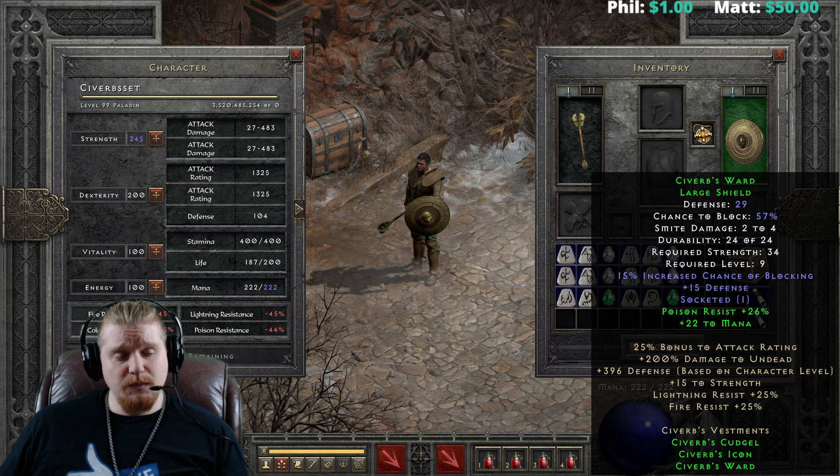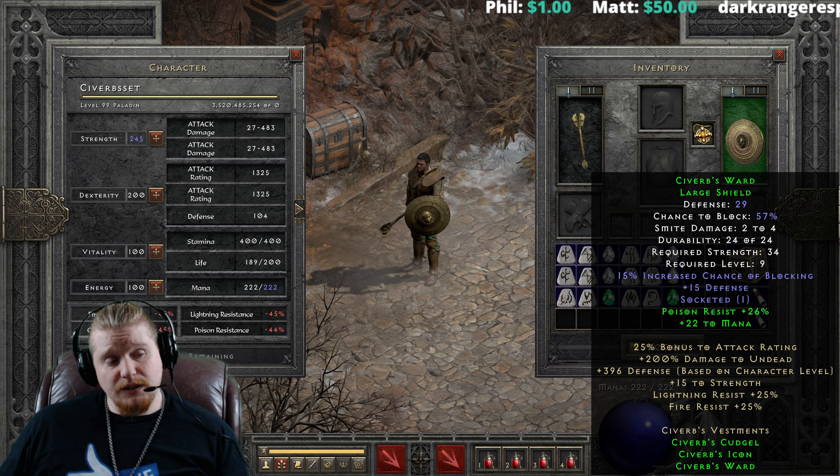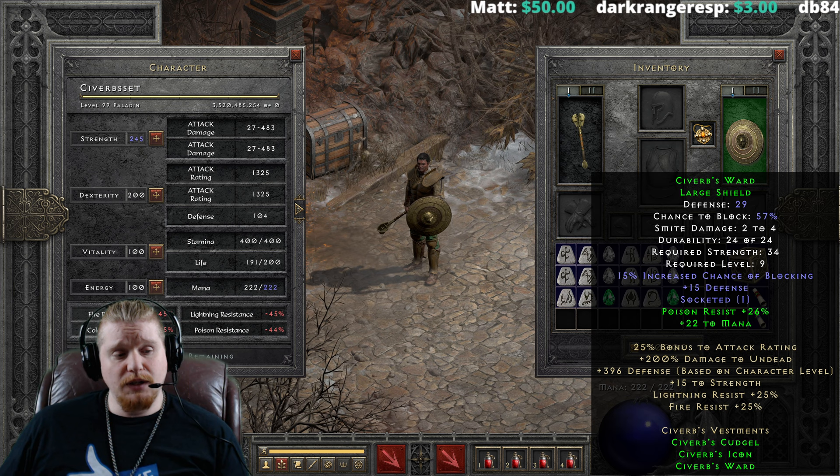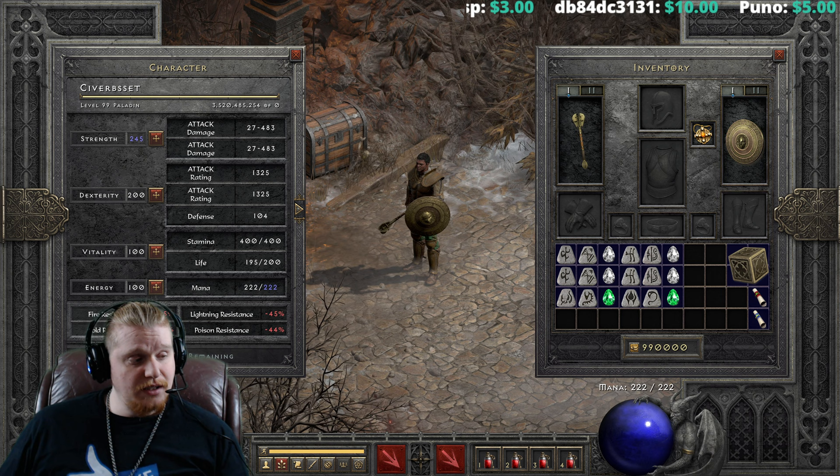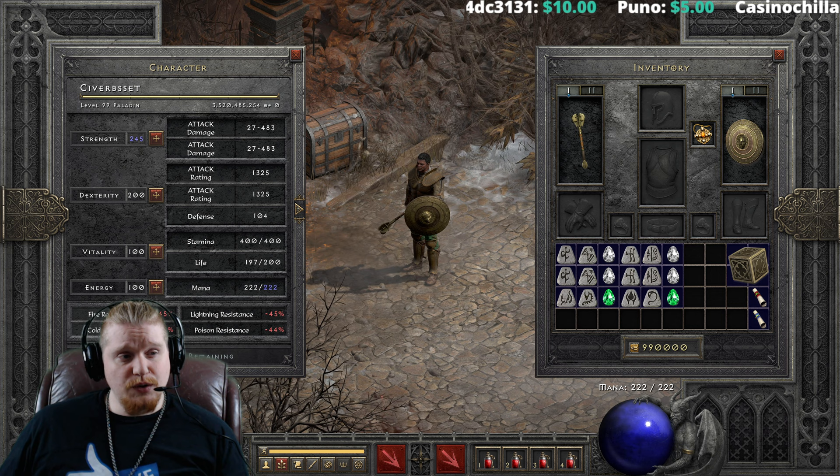If we're at level 99, 396 is 4 points per level. Which means at level 9, we would be 9 times 4, which is 36 defense at level 9. So not a bad little amount of defense there.